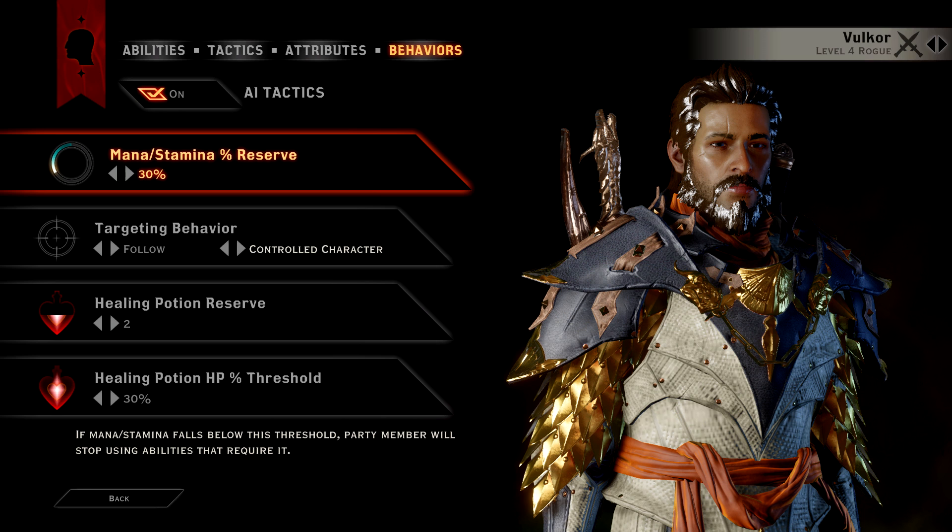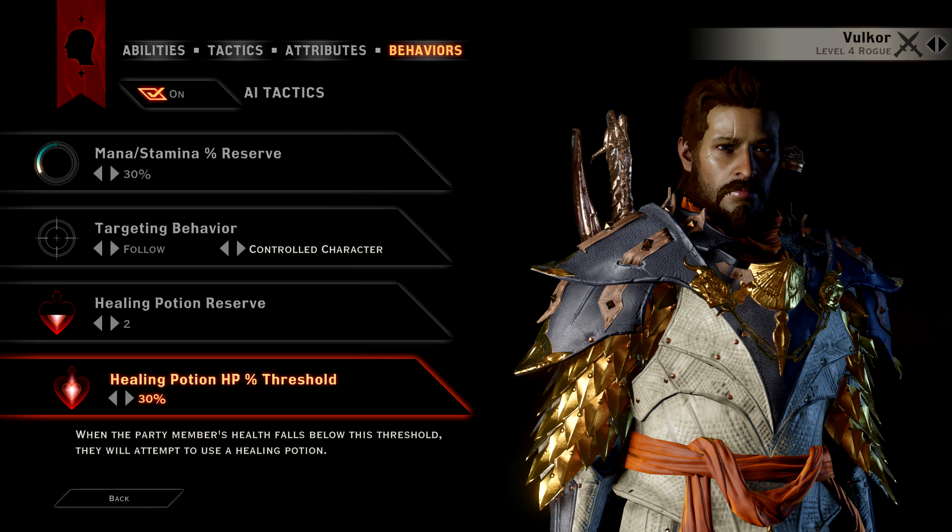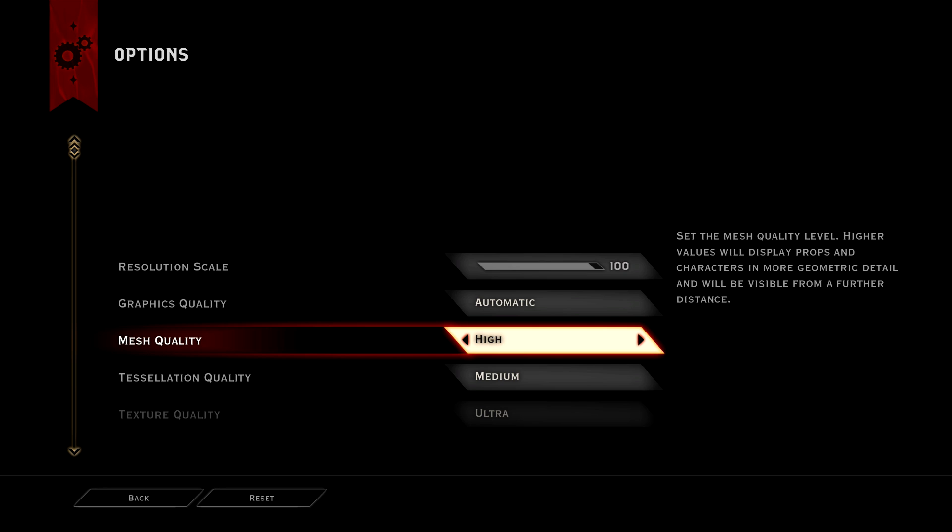Next tip: if you're playing on PC and you find that hair looks really shiny and plastic, this simple graphic setting fix will remove that hideous effect. Simply change your mesh settings to high or higher.